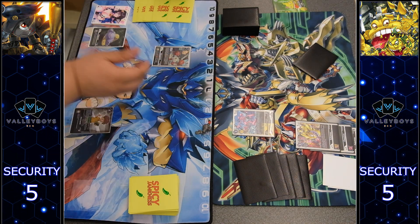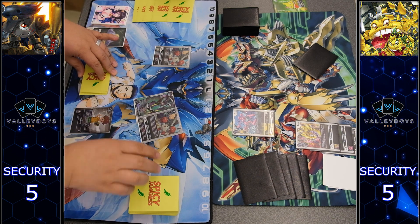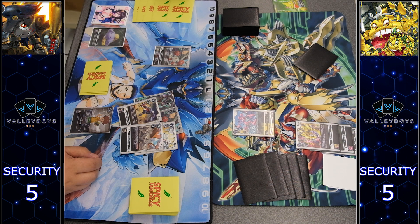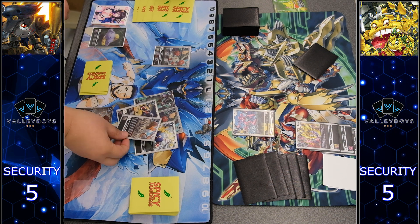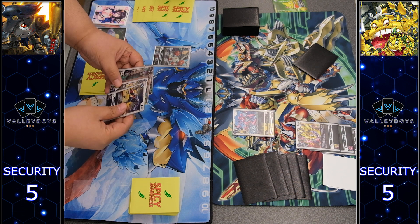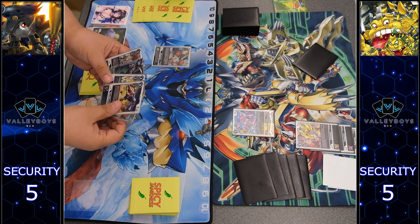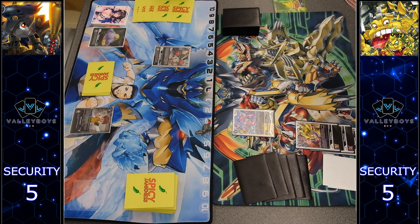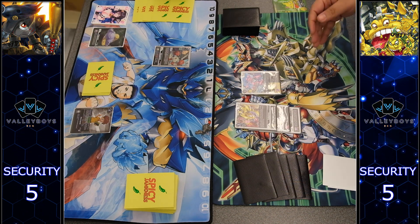While neither of these decks are highly competitive, they're both very fun to play. Mamemon is a passion project of mine. Mamemon still has no rookie in hand, so has to drop the new BT-11 Mamemon, but that sets him up nicely because Mamemon's effect lets you search top 5, play a Tamer, and then return them to the top or bottom of the deck — your choice. This is very good for setting up those Mame plays, those Senban Dokkan.